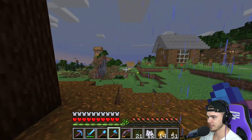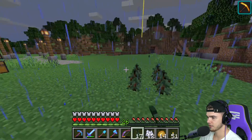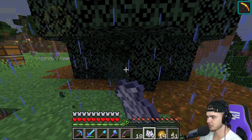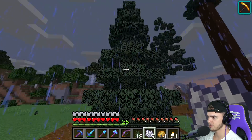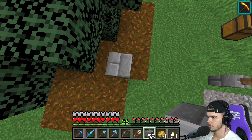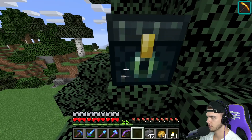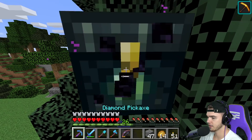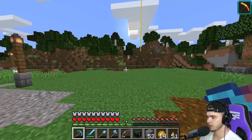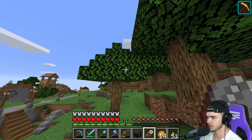I kind of want to leave it there — that probably looks so cool. Let's do another one right here. This could be our Christmas tree! Anyway, I want to grab these phantom membranes because I've been saving them — we got seven, now eight. I'm pretty sure they're useful for the elytra. Let's use these shears and grab some regular oak tree leaves because they're really bright green.